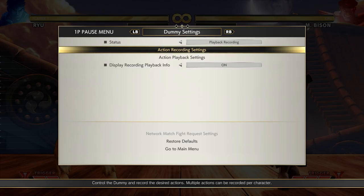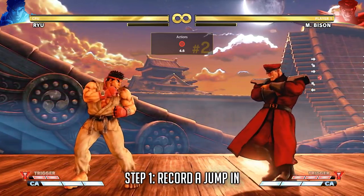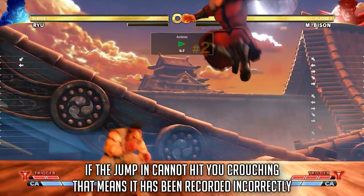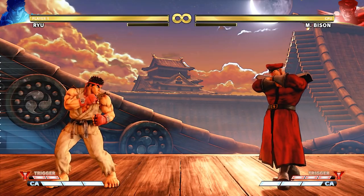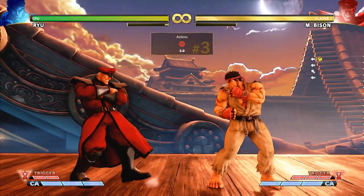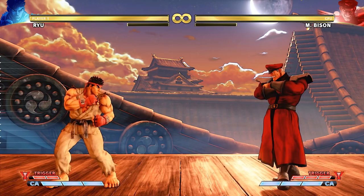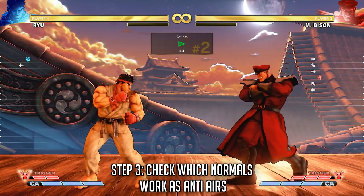Now I'll show you how to properly test to make sure that the changes are correctly working. The first step is to record a jump-in — I'm going to use Bison because he has good jumping attacks that reach pretty far. Make sure that the attack hits you while crouching, as this is important for the test later on. For the purpose of this video we will use a hard jump-in and then test a cross-up attack. Those usually have worse hurtboxes compared to regular jump-ins, so they will be easier to anti-air. Now put yourself at a distance where the jump-in doesn't whiff — this is again important to prove that the anti-air is working correctly.